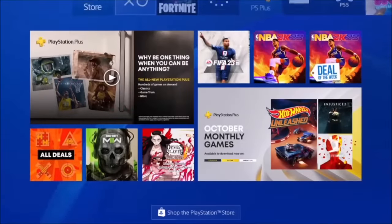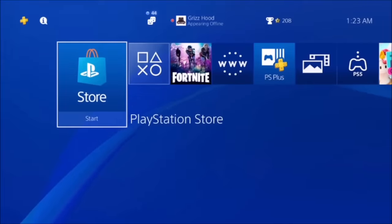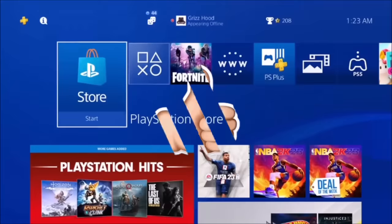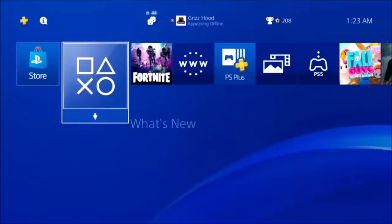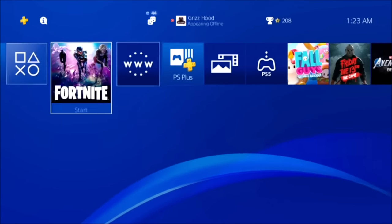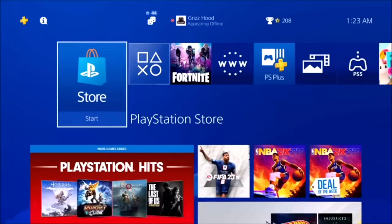The cool thing about this glitch is you guys will literally be able to purchase and upgrade any games that you want out of the PlayStation Store. Make sure you guys drop a like, subscribe and turn on your post notifications so you can be updated when we drop new content. You do not need to have PS Plus activated in order for this glitch to work.